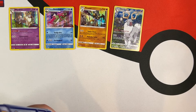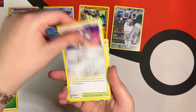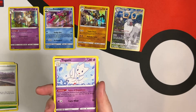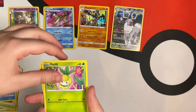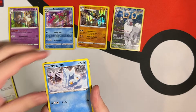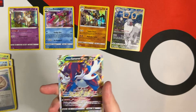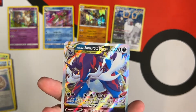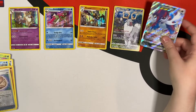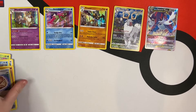I feel like we have something here — let's find out. I also want to make a video. There's something there, and I think it's a V-Star. I am looking to start grading some cards because my local card shop does grading. Hisuian Samurott V-Star! Yo, look at this — that is so sick. I need more V-Stars in my collection. I love that.